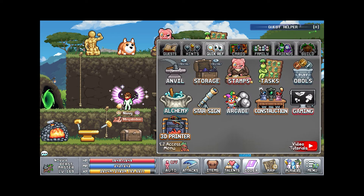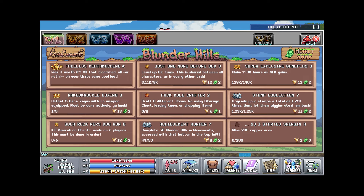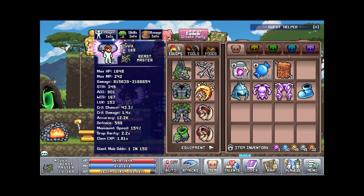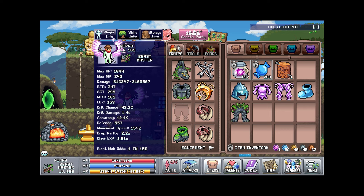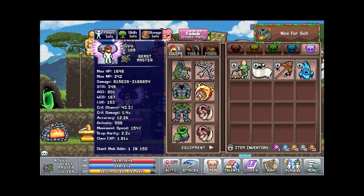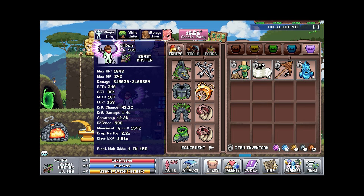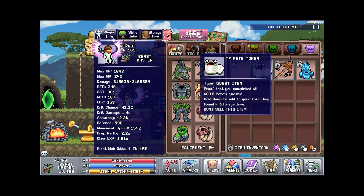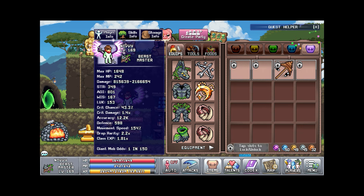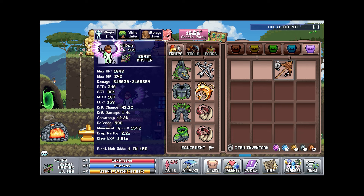I ended up getting full Amarok just to do the task and it wouldn't trigger right off the bat — I don't know why — so I just re-equipped it and there it goes. I also have some of the tokens from a lot of the World 1 stuff: the Woodsmen, Dogbone, and TPP, just kind of going around doing their quests.